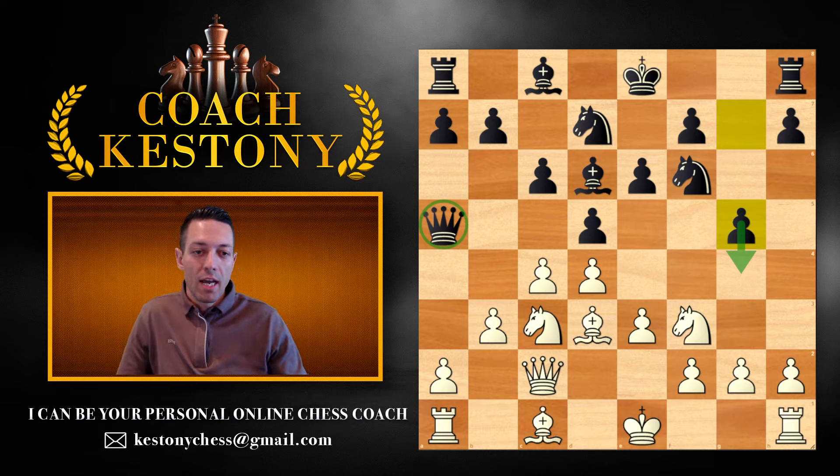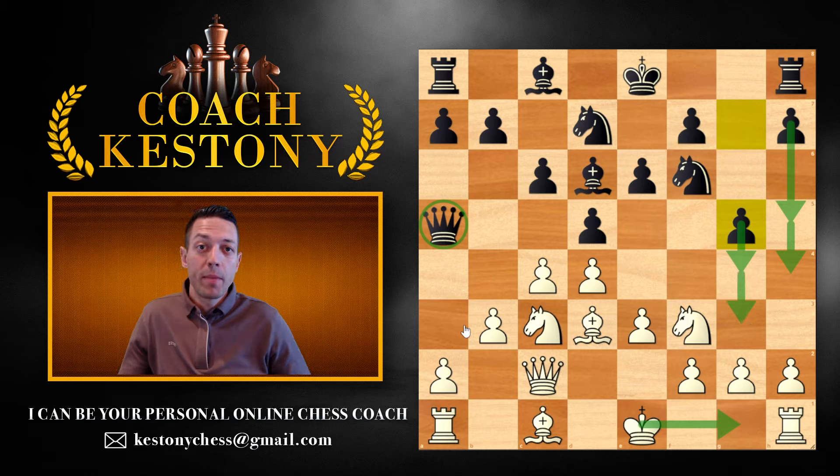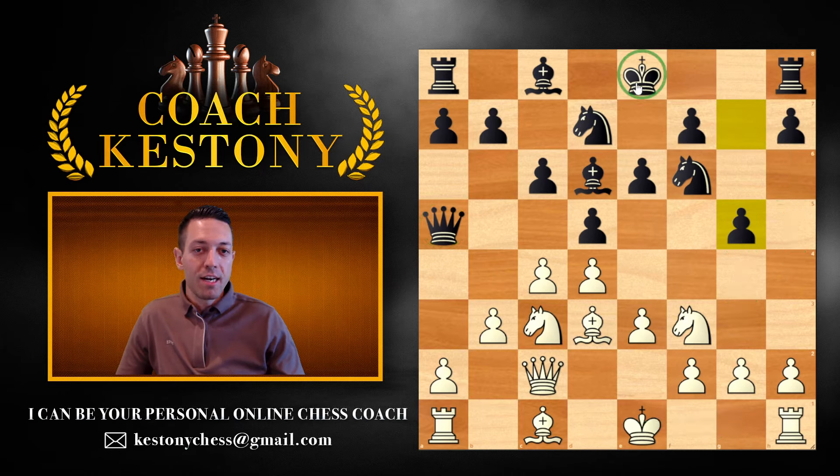Remember that even if they're able to achieve moves like h5, h4, g3 and open up the lines next to my king, pieces still need to come in from his point of view and threaten my king. The fact that my king is getting opened does not automatically indicate that my king is vulnerable — it's his pieces that need to come and create those mating nets. My opponent's king, however, is left alone in the center.